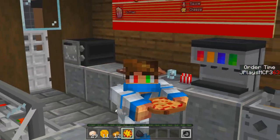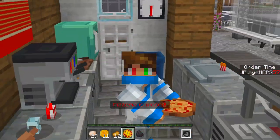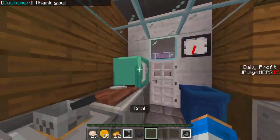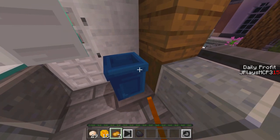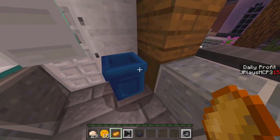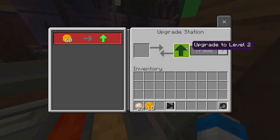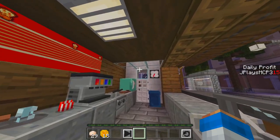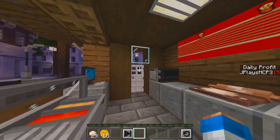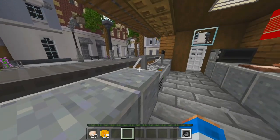Leave a like down below if you like pizza! Look at this pizza — this is the best pizza you'll ever get in Minecraft. The pizzeria is closed now, so we can clear all the leftover food. Let's put some coal in there. There's a PC that turned on — we can upgrade our station if we have 60 coins, so we still need to earn more coins to upgrade our place. We can skip the night!